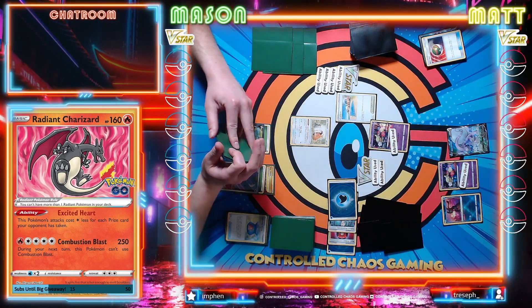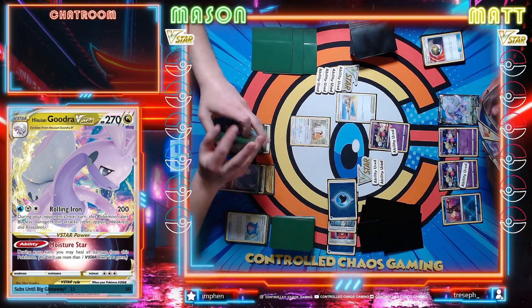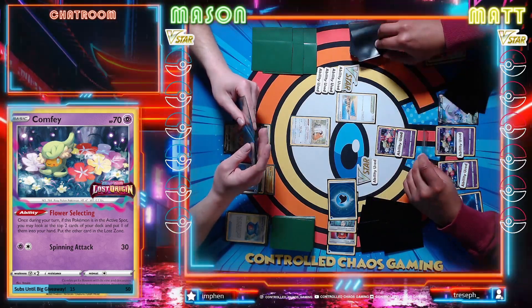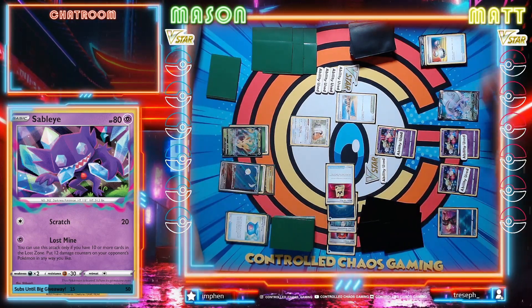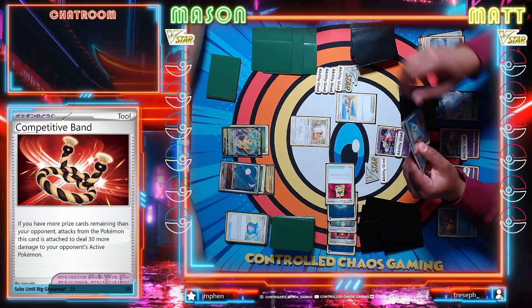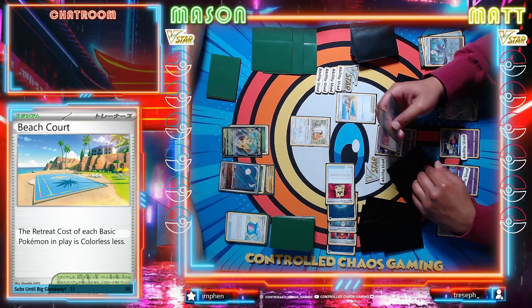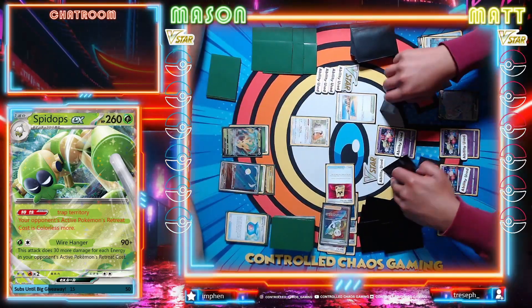I'm gonna go ahead and play down the Beach Court and we're gonna retreat for free. Flower Selecting - these are the cards that I don't want to keep seeing but we're seeing them. Gotta be a Water Energy. I'm going to bench a third Comfey. Switch. Flower Selecting - finally an easy choice. Getting a little bit scared there that I wasn't gonna have an easy choice. We'll go ahead and play Colress.